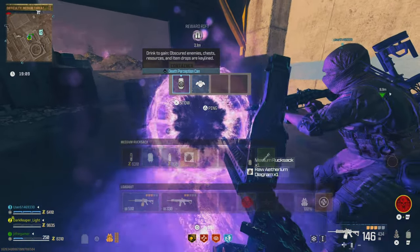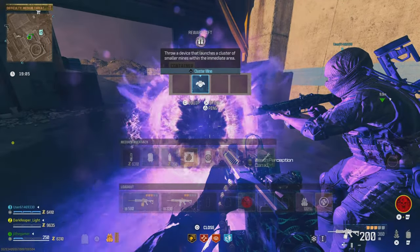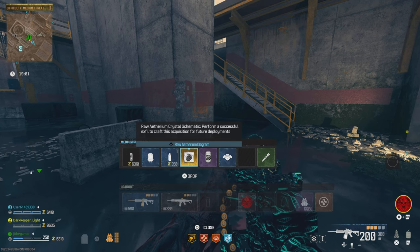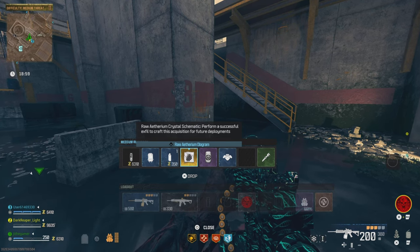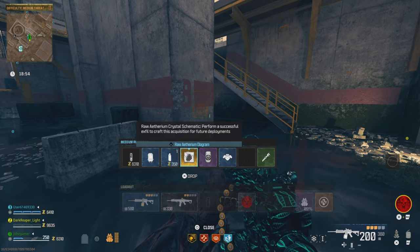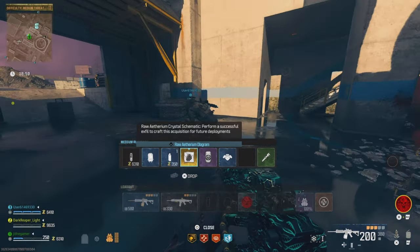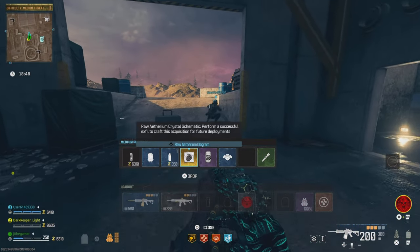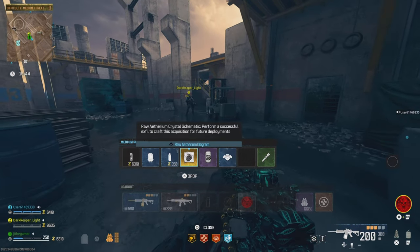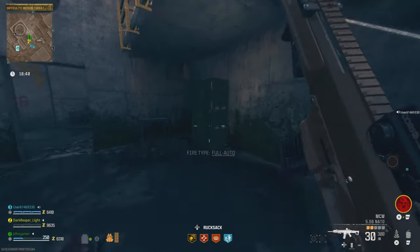Right here is the rift, and right here I got my Ethereum Crystal. This is a super ultra rare item that's going to allow you to level up your weapon — I believe to level one right off the bat. Once you go to the extraction, go to the main menu, craft it, and you're able to start the next match with your weapon already leveled up. This means you don't have to go to the Pack-a-Punch device and upgrade your weapon every single time.